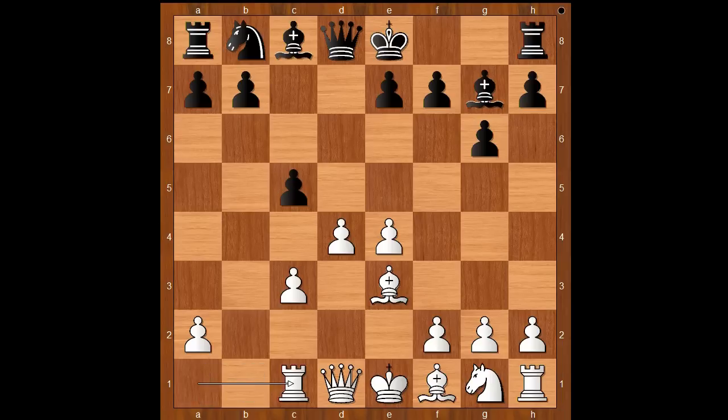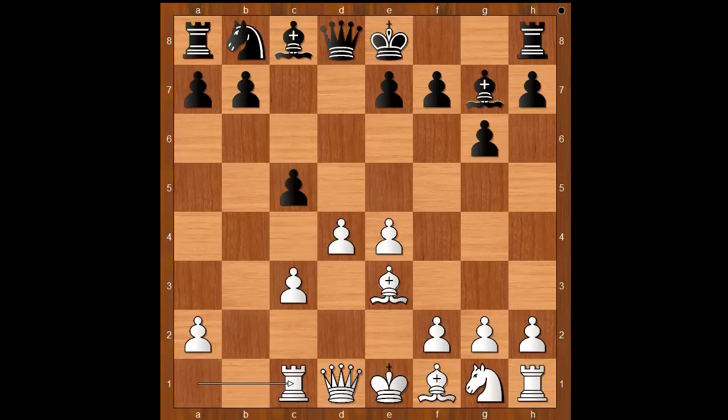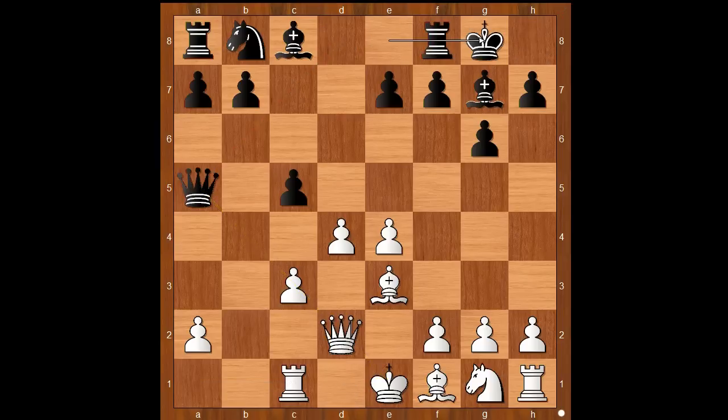Rook to c1. There is a line when white plays bishop to c4 and then black can play knight to c6, and of course white is advised not to play d5 because of bishop takes on c3. Back to our game: rook to c1, moving the rook off the long diagonal, queen to a5, queen to d2, and Grischuk castled kingside.